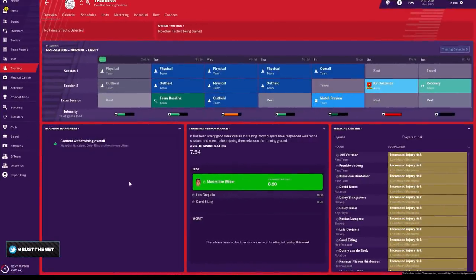When you go to the training screen for the first time, you will see this overview screen. It gives you salient information on the happiness of the squad, training performance, medical center report. The average training rating for the whole team is also reflected here — 7.54 is a pretty good rating. You've got ratings between 0 and 10.